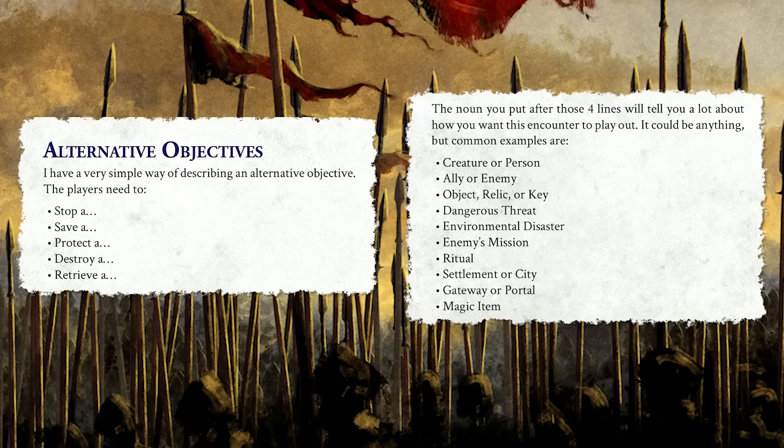From the build-a-battle system on page 23 is alternate objectives. You have a key verb at the beginning and a noun at the end: you could stop, save, protect, destroy, or retrieve a creature, person, NPC, object, dangerous threat, or environmental disaster. Maybe your entire objective is to stop someone else from completing their objective — a ritual, gateway, or magic item.